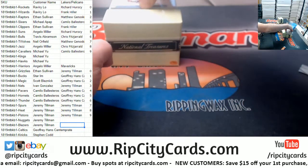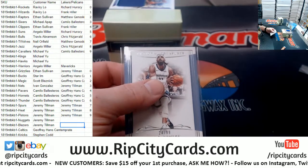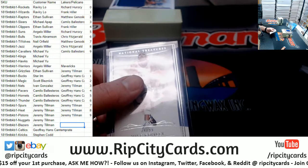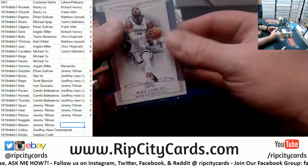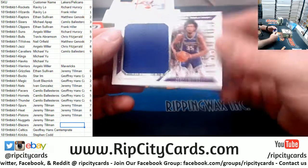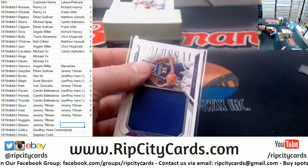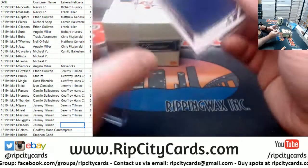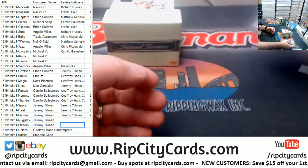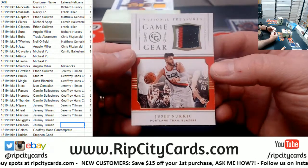We have got a Mike Conley numbered to 99 to start things off. Also a Marvin Bagley III for the Kings, numbered to 99. And a Nurik Gak Gear three-color, 8 out of 25, for the Trail Blazers.